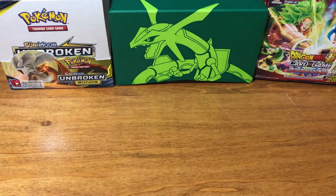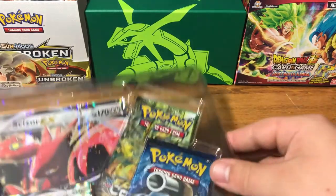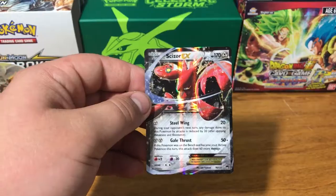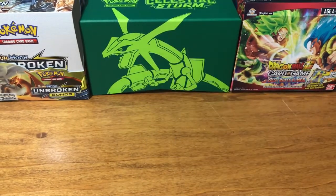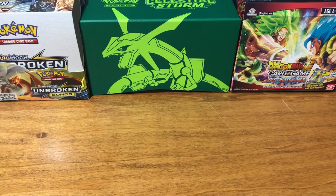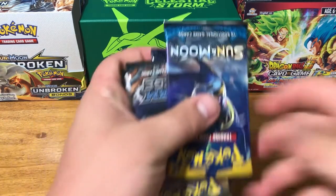So as you can see, this box was only $15.99 and you get four packs plus a Scizor EX card. That's an incredibly good deal, I believe. Here is what actually comes in the whole thing. This is a very nice card — I really like the way it looks. It's just a very nice EX card. We have four packs and the Mega card, so that's nice. Our four packs include Sun and Moon, X and Y Steam Siege, X and Y Evolutions, and X and Y Fates Collide.